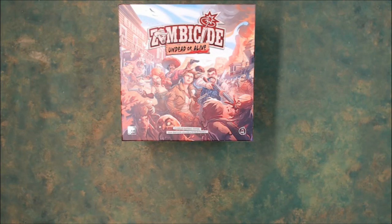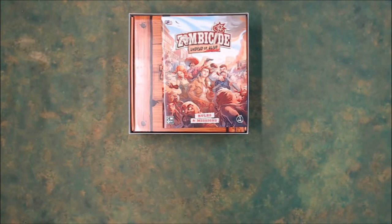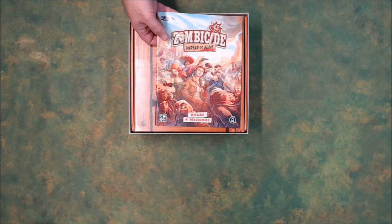Here we have the core box of Zombicide Undead or Alive. As always, very nice artwork on it with a spot varnish finish on the logo that really makes it pop. Setting it aside, you've got your nice full-color rulebook in here that explains everything you need to do. It also has a series of missions so you know how to set the game up and go.